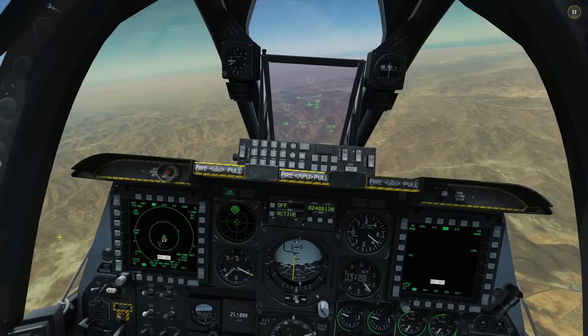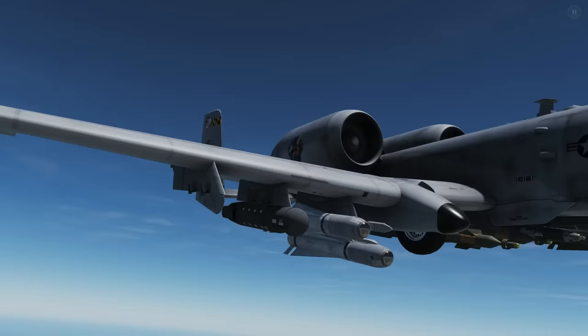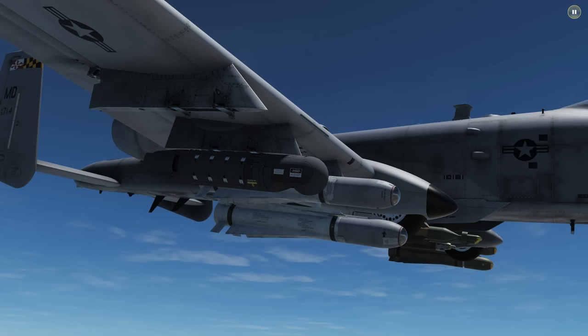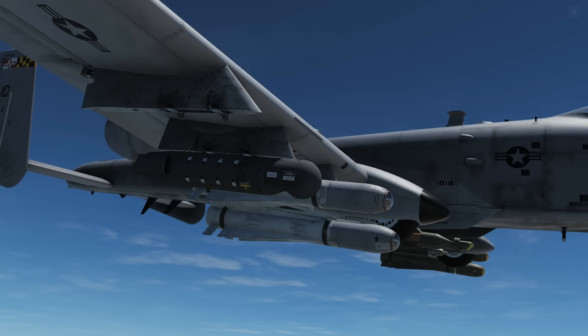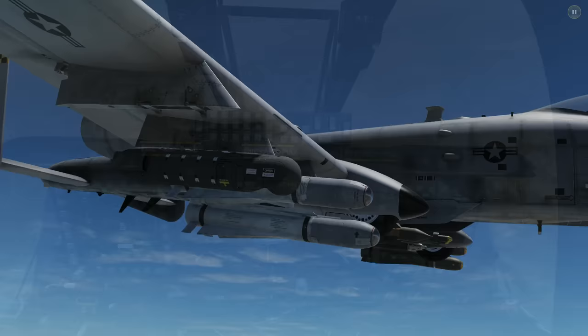Hello and welcome back to the Reapers. Today we're in our A-10C looking at using the Lightning Targeting Pod, the TGP. It's equipped on our right wing, on the second-to-last outboard pylon. It has two sensors: a CCD, which is essentially an optical TV camera, and an IR sensor. These are used for searching and tracking targets. It also has a laser designator, an IR pointer, and a laser spot search ability.